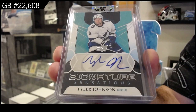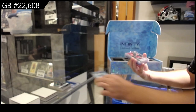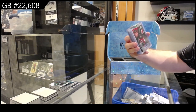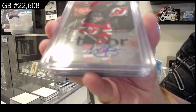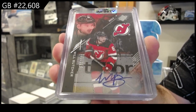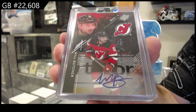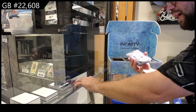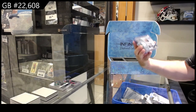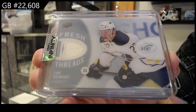We've got a signature sensation for Tampa — Tyler Johnson. We've got an SPX — I believe this is a rookie auto — number to 199 of Will Butcher for the Devils. Rookie auto to 199 for New Jersey. We've got an ice rookie threads of Sam Reinhardt for Buffalo.